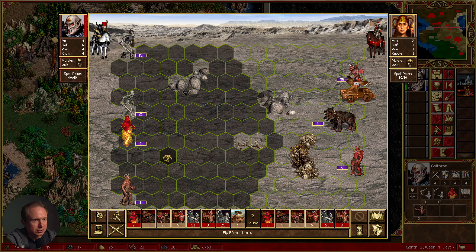How come his pit fiend can reach me but mine can't reach him? What's up with that? Let's see — bloodlust to ensure the kill here. He just counterspelled me — looks like she did, she just counterspelled me.